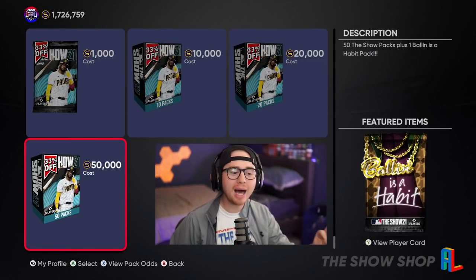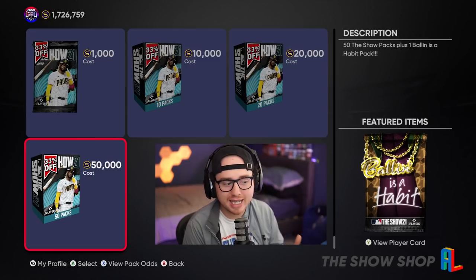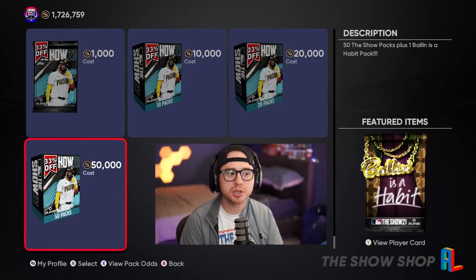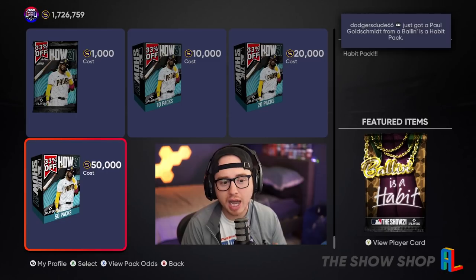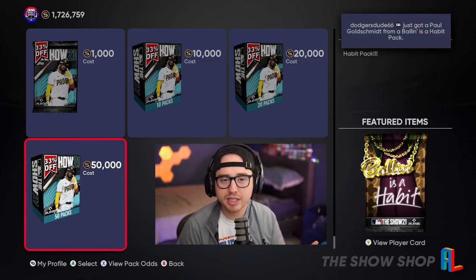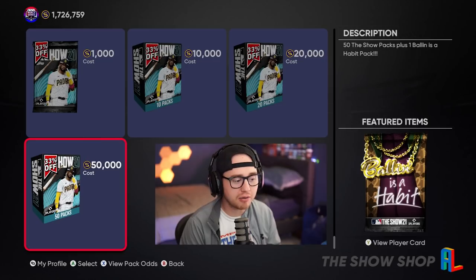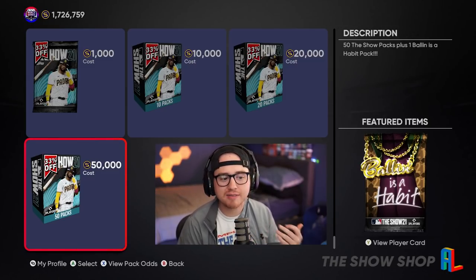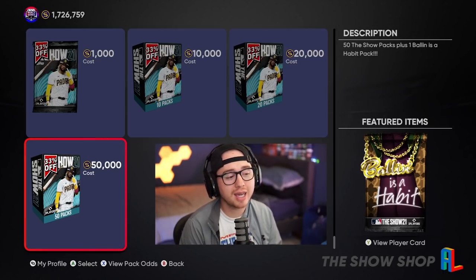The last thing to talk about is packs. Packs are hardly ever worth it in my opinion, but if you like ripping packs, the early game — that first week — there can be profit in packs. There was a 75k for a 50-bundle sale in 21. We're going to have a lot of diamonds in the 85-89 range selling for 20 to 40,000 stubs. Pull one diamond, maybe five golds selling for two to three thousand each, plus bronzes, silvers, equipment, stadiums, jerseys — there's value there, but I still recommend against it.